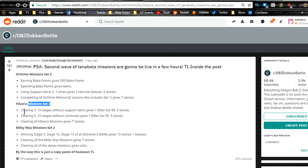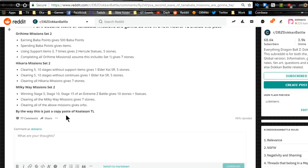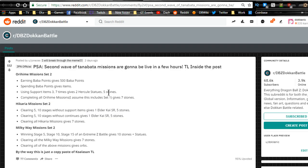Completing all Ordehime missions including set one gives seven stones. For Hikariya missions set two: clearing 5 and 10 stages without support items gives one Elder Kai SR and five stones; clearing 5 and 10 stages without continues gives one Elder Kai SR and five stones — that's ten stones total — plus an additional seven stones for completing those two missions. For Milky Way mission set two: winning stages 5, 10, and 15 of an extreme Z battle gives ten stones plus statues, and clearing all the Milky Way missions gives seven stones. Clearing all the above missions gives orbs.